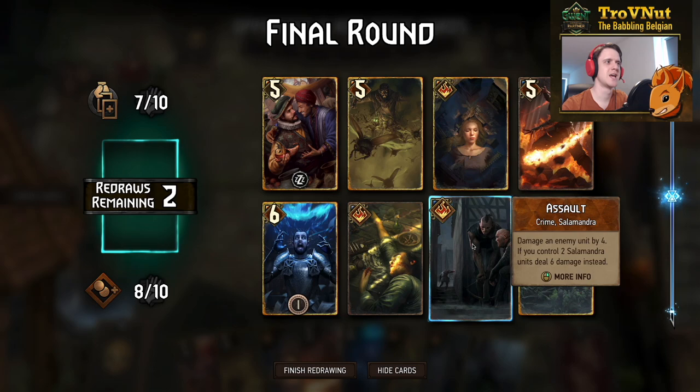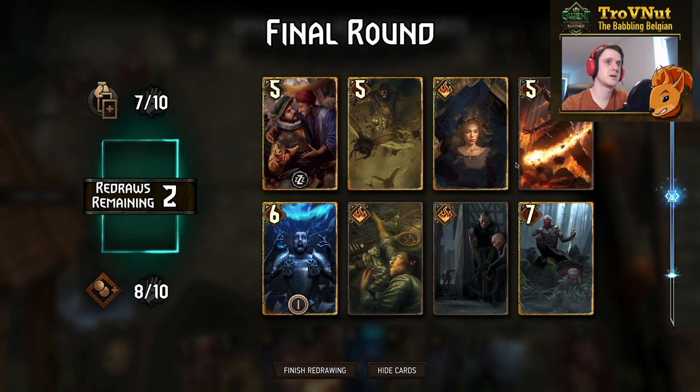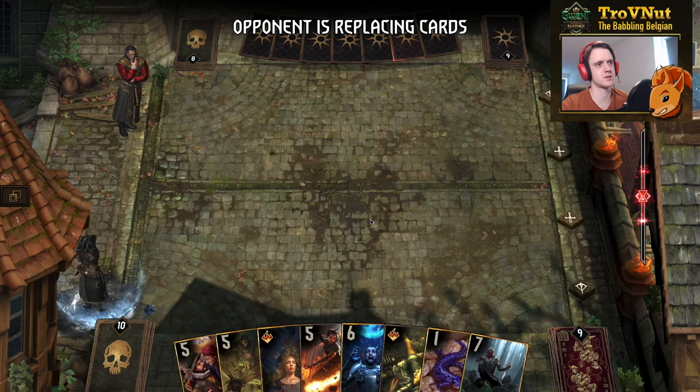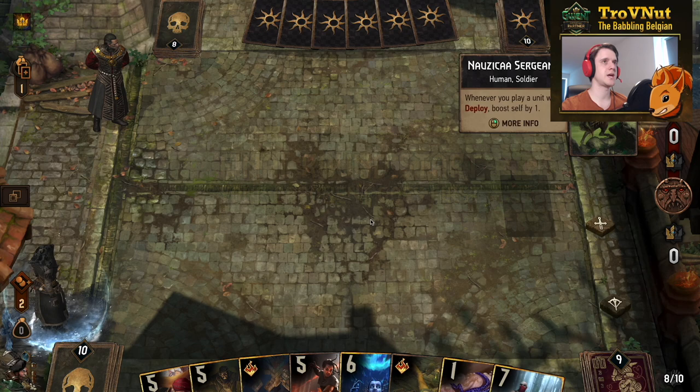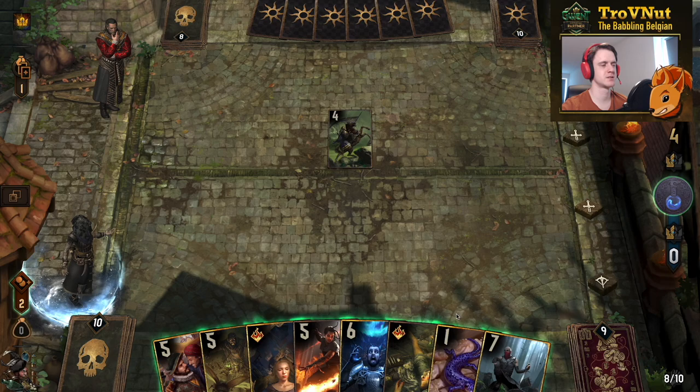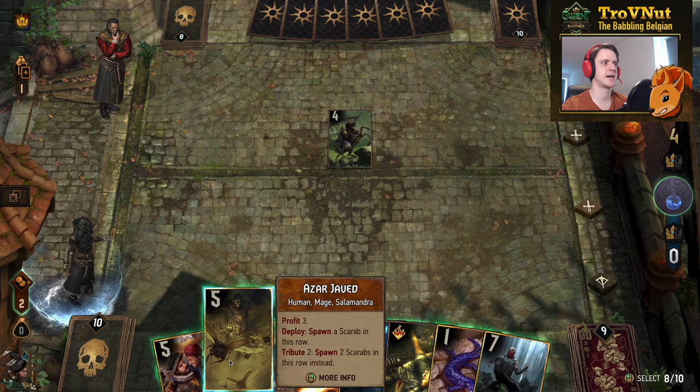Our opponent starts. I want the poisoning going — let's get rid of Assault in our redraw and get the Fisteck Trafficker, then get the Salamander. Now we have multiple poisoners in hand — this is going to be fine. They start with the Nausicaa Sergeant. I should probably start with Azar Javed even though using his tribute ability would be nice, but he gives us three Salamandra units.